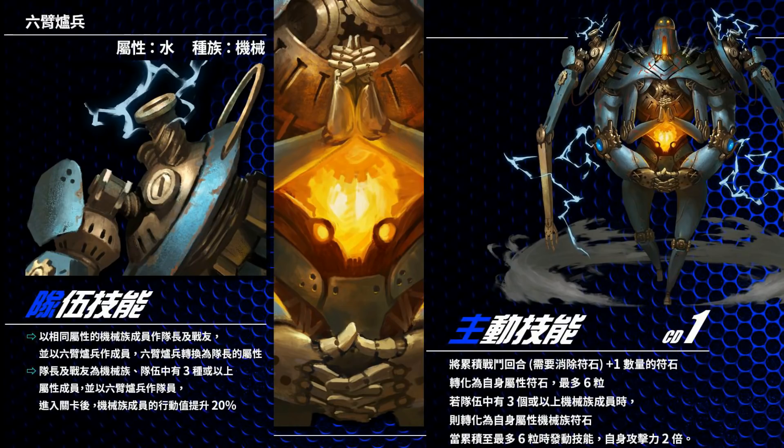Now let's talk about the active skill. On the right-hand side of the screen you can see a very attractive CD of 1 — very, very fast. It's similar to what we have for the sniper or cyborg companions, the sniper mobs.